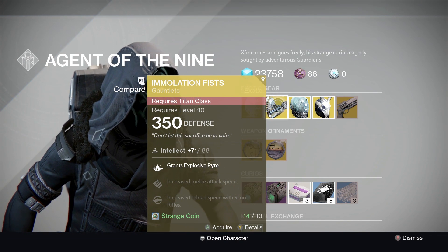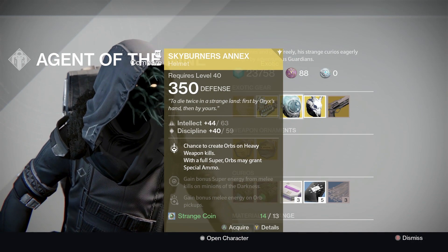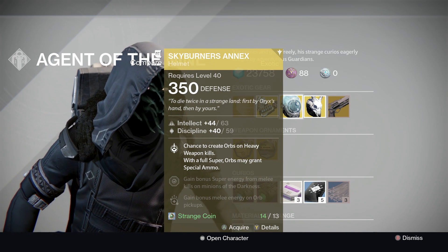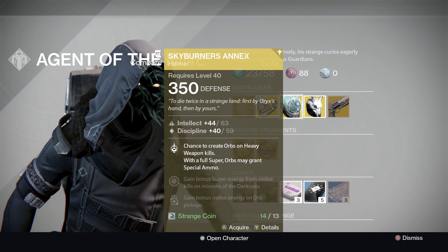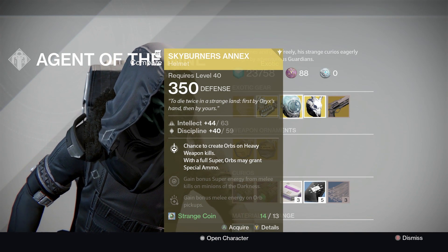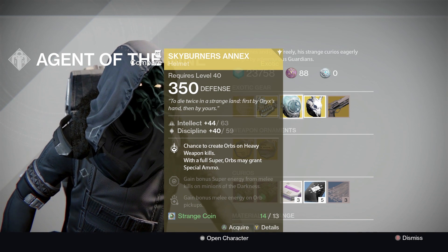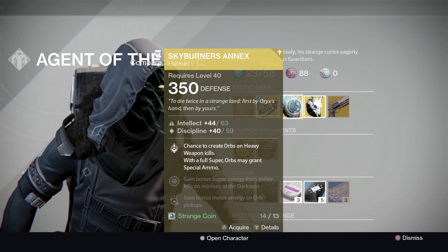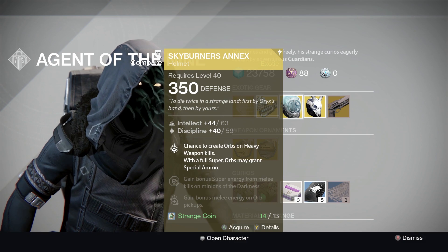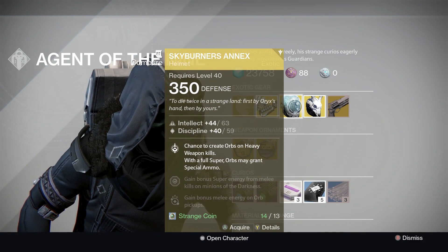Obviously for the Titans they are better, they are worse. Skyburner's Annex is probably one of the most underrated helmets in Destiny, just because of the fact that it has a chance to generate orbs on heavy weapon kills, and a full super orbs may generate special ammo — really important for the raid. Gain bonus super energy from melee kills on Minions of the Darkness, and gain bonus melee energy on orb pickup. Definitely not a bad helmet for the Hunters in the group.